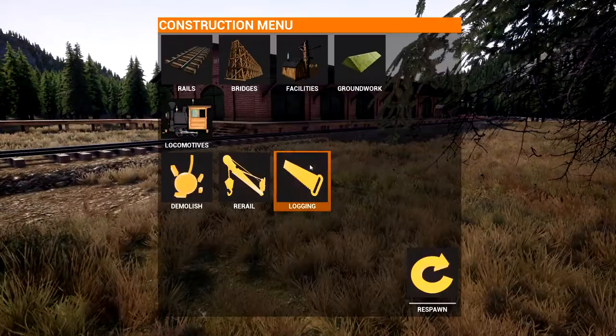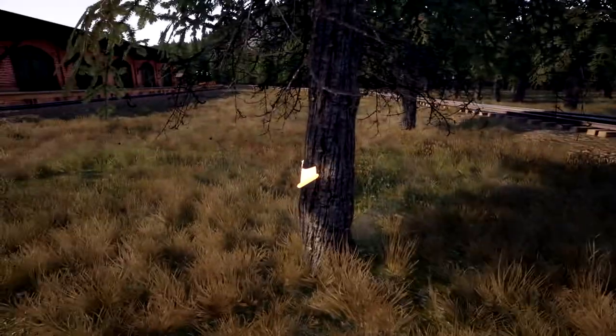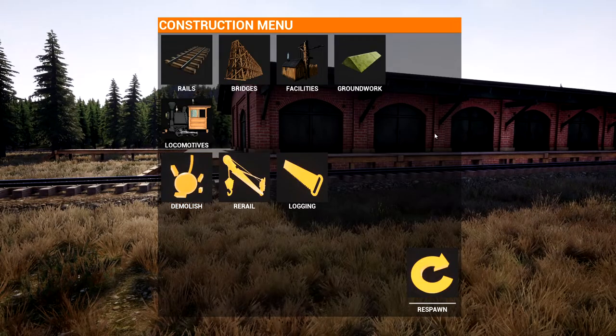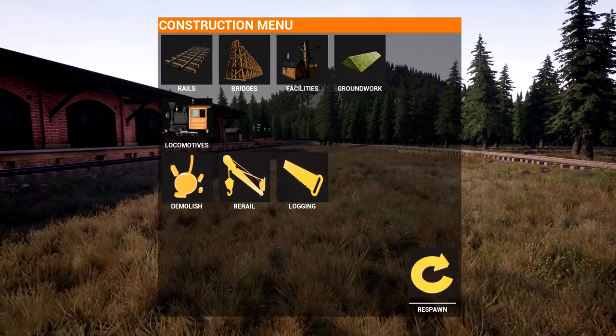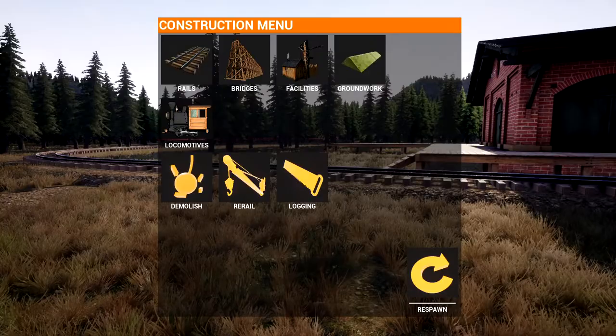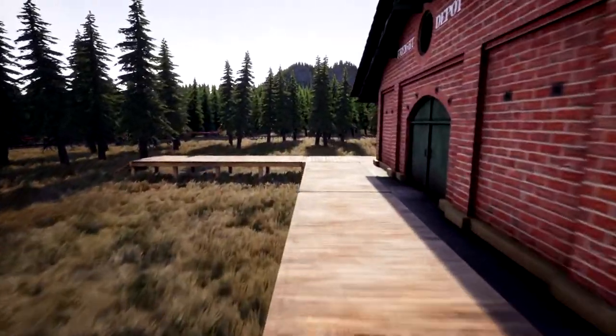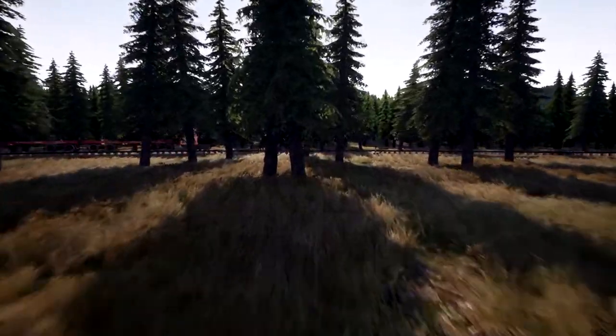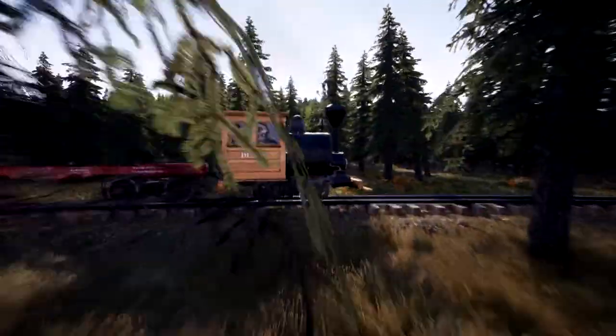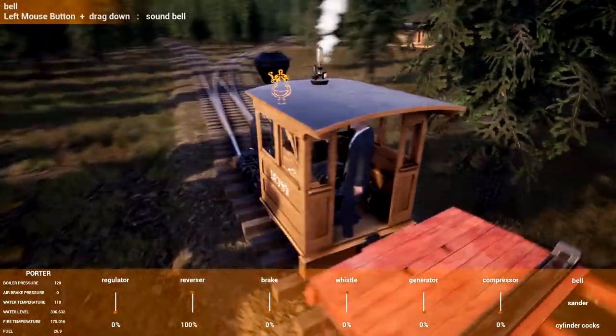Let's hop back onto my train. You can do logging, you can rerail your locomotives if you derail. Where'd my train go? I left the brake off, didn't I? Yep, there it goes. That's why you can't leave the brake off. And then you can actually pilot your train by hopping in like this.